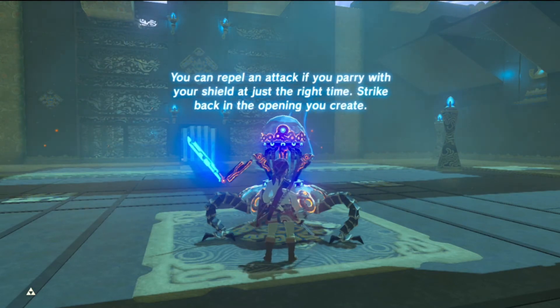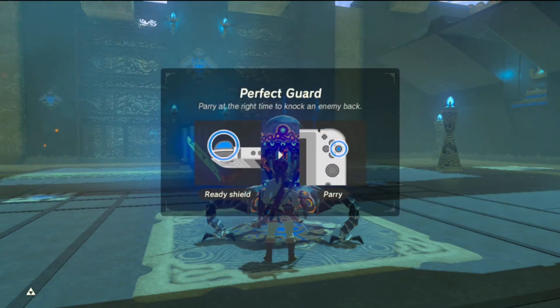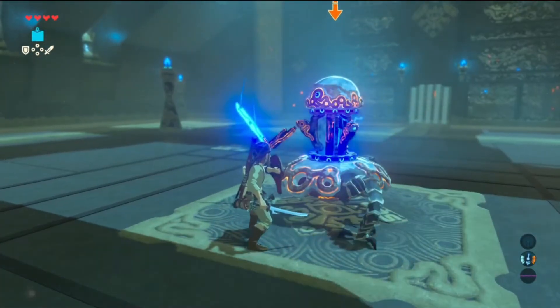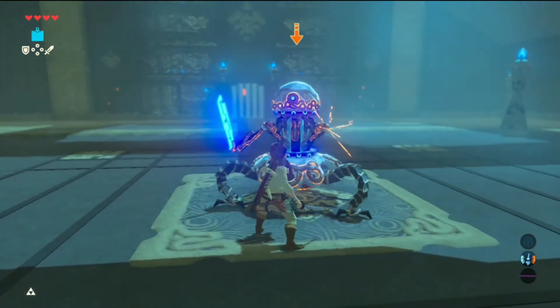Next up is the shield parry. This is going to be holding your left trigger button and hitting circle when the attack comes. And we got the timing right there.